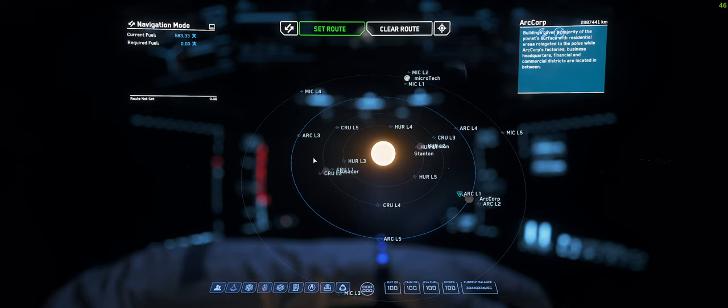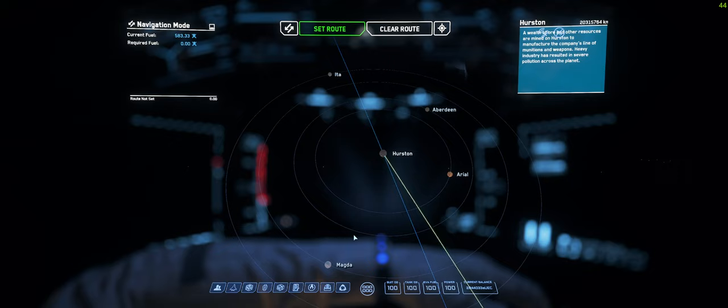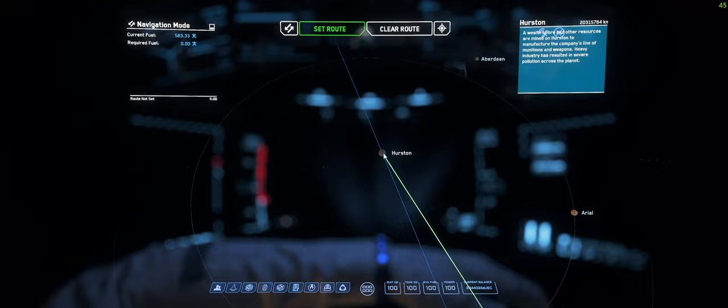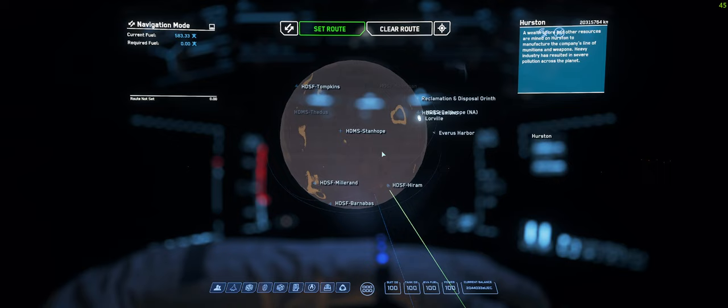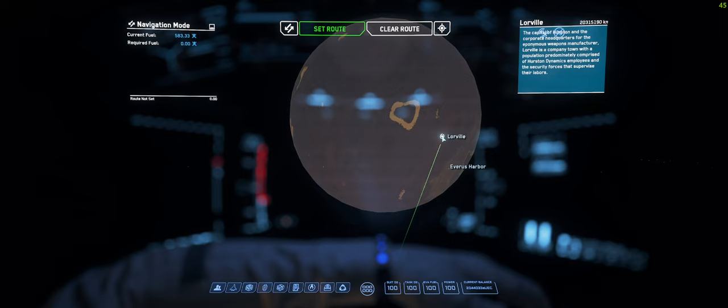Come back out by double clicking the right mouse button. You'll also find there are obviously different stations — Pearl L5, Arc L1, and different planets. So around Hurston you've got all these different planets as well that you can jump to. If I double zoom into Hurston, you can see it's quite busy, so you can keep scrolling in. Again, right mouse button moves the planet, left mouse button navigates around it. Say if you wanted to go to Lawville, you can select that, set your route, and in the top left corner it will tell you where you're headed — so we're headed to Hurston, and specifically Lawville.